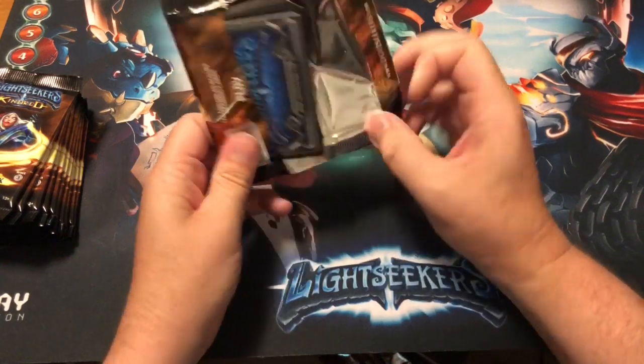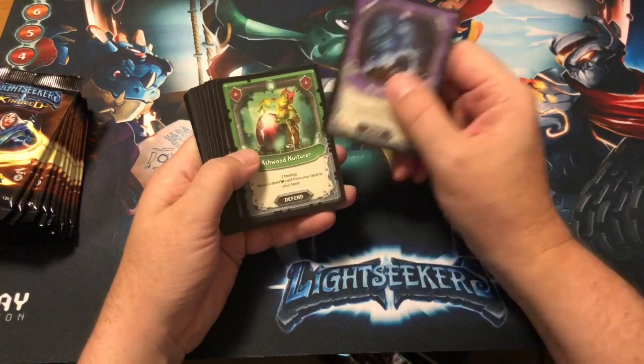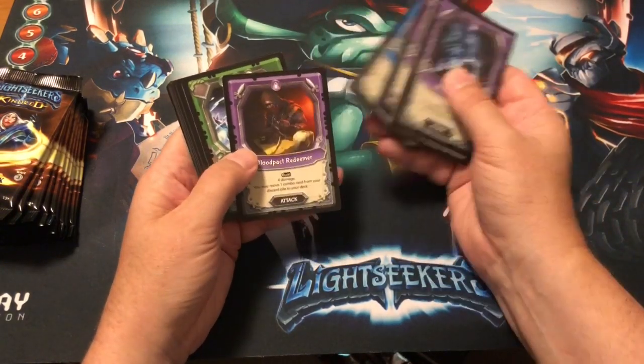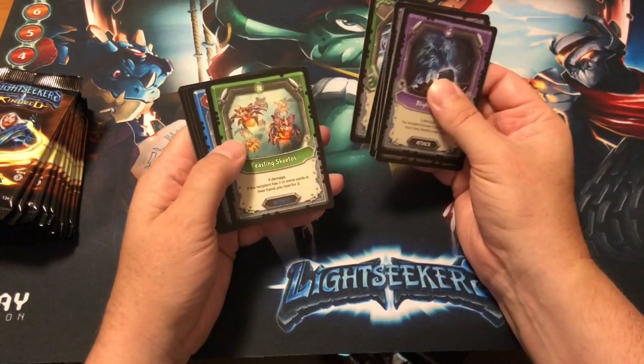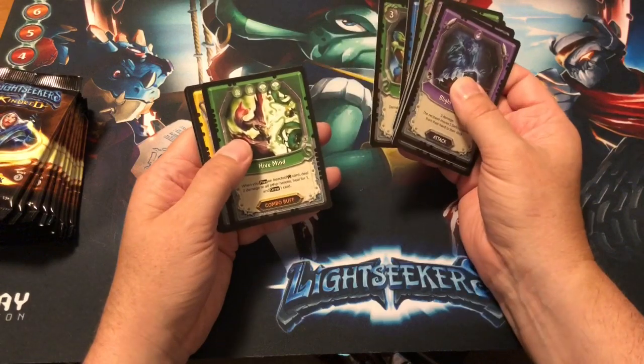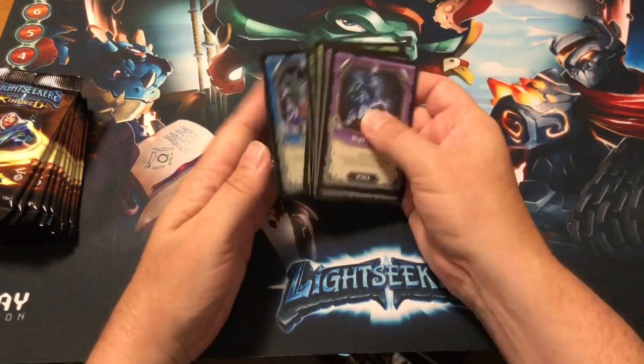Next pack: a Blight Raid, an Ashwood Nurturer, Fallen Guardian, Cruel War Crier, Blood Pack Redeemer, Spirit Boon, Feasting Skitos, Frenzied Zapper, Grappling Roots, Hide Mine, a Blaze Root Zock, and a foil Chain Lightning.